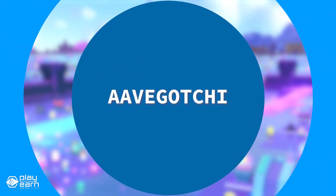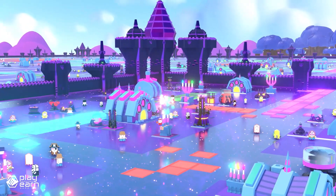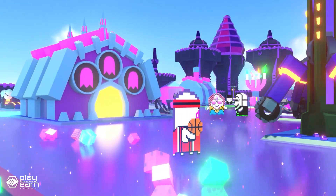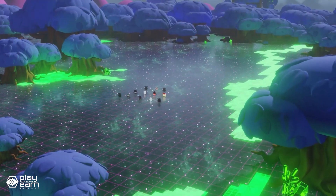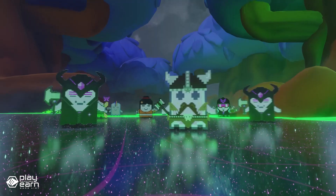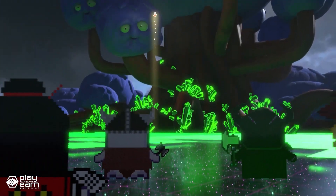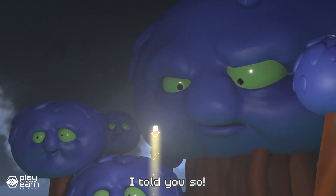The next game on our list is Aavegotchi. Aavegotchi is a collectible DeFi game being built on Polygon. It combines DeFi and NFTs — you can collect, customize, and interact with digital ghosts that are also interest-generating NFTs. Each ghost is staked with aTokens, which are tokens that represent your deposits in the Aave protocol. The more aTokens you stake, the higher the value of your ghost.